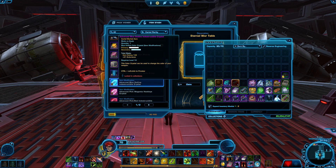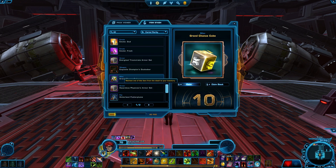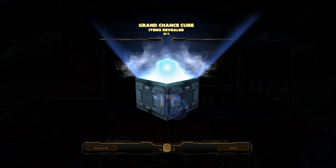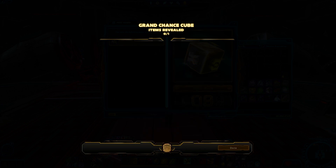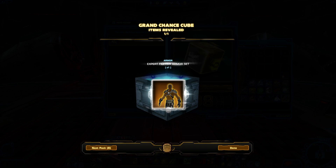Claim all of them. We want fancy lightsabers and Revan stuff. Actually, speaking of... oh, it's a bronze item. Not terrible. Expert Fighter armor set. Yeah, I don't... even with it being a silver, I don't think that one sells very good.